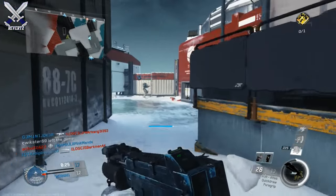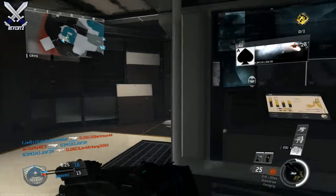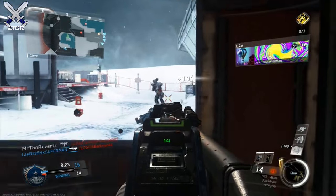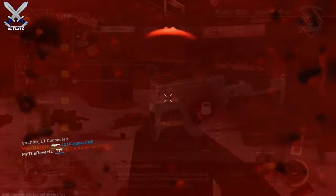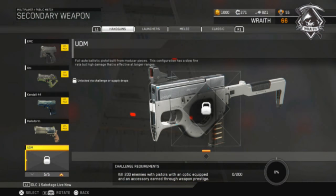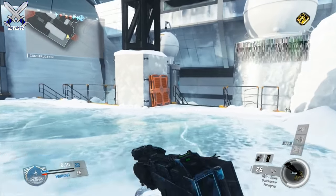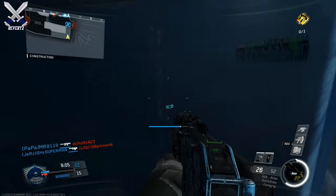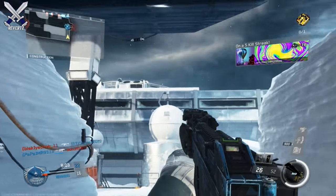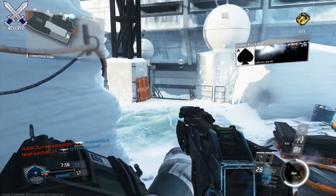These are free base weapons that aren't supply drop exclusive, and the variants aren't supply drop either, so that's a really good thing. If you don't own the season pass, you can still earn these weapons by completing challenges. For the UDM pistol, the challenge is to kill 200 enemies with a pistol that has an optic attachment and a weapon accessory earned through weapon prestiging. For the RVN assault rifle, you need to do the same thing but without an optic — however, the gun has to be an energy rifle only, and you still need to get 200 kills.